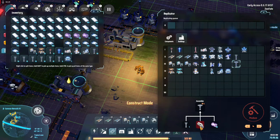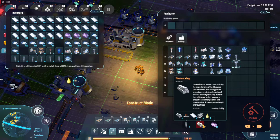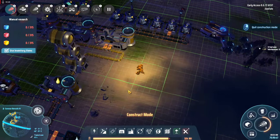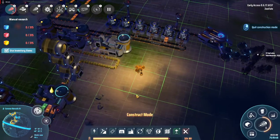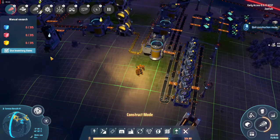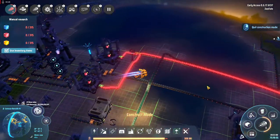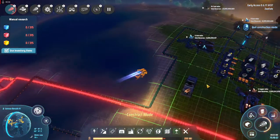We need titanium alloy, which is titanium, iron, and iron bars. I've got a bunch of titanium on me, and speaking of which I should probably go get a chest of some form because I'm gonna need it.